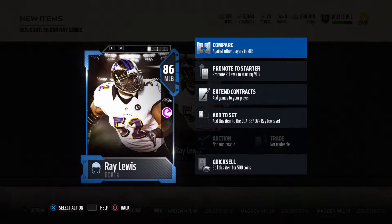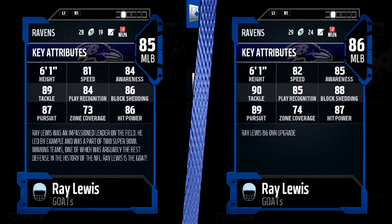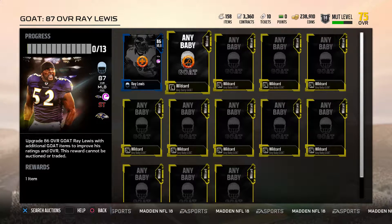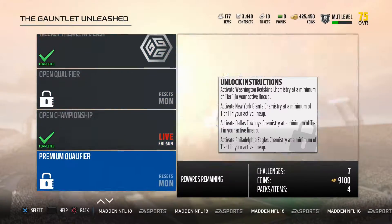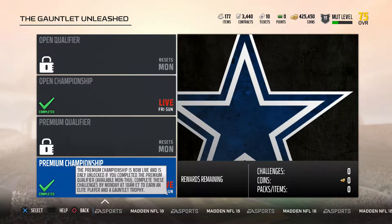It would take a bunch of coins since all these are selling on the auction house, and it would be pretty pricey to get every single GOAT player. For me personally, I'm just doing the two solo challenges every single day, which gives you a baby GOAT, and upgrading my current GOAT — Ray Lewis. I went ahead and put him into the set, upgrading him from 85 to 86 overall. It's a plus one in every stat, not insane, but eventually we'll get him to 87.